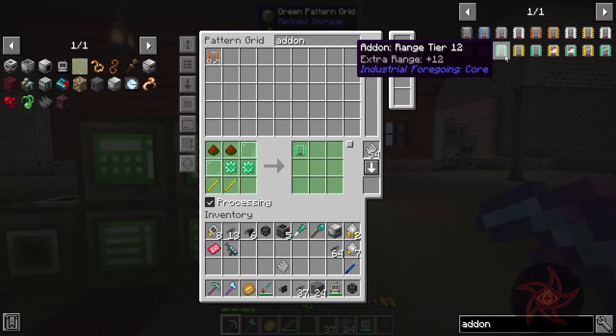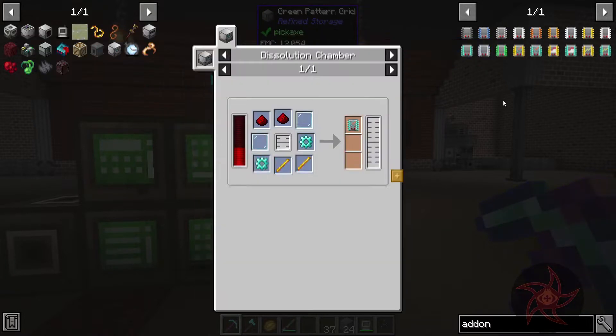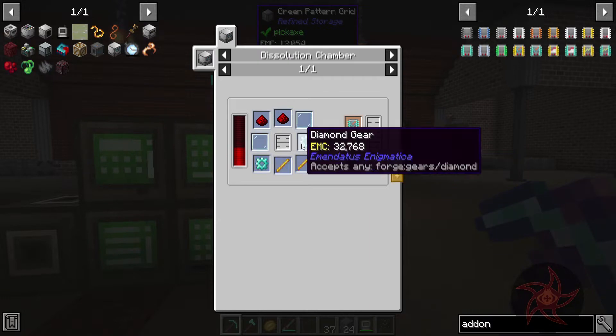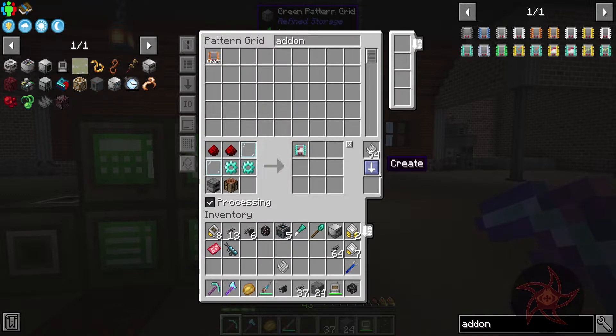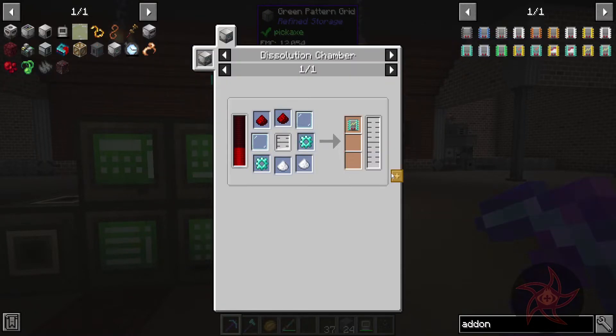Did I have everything for that? Everything but redstone. There are processing add-ons — well, everything's already taught. I like how it tells you what's already in the system. And then there are speed add-ons.